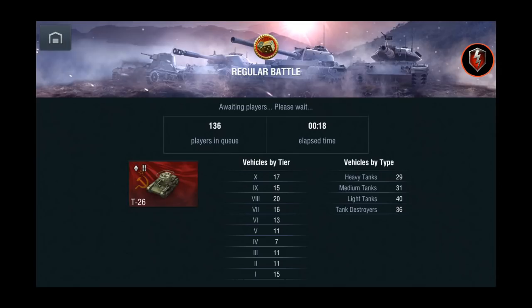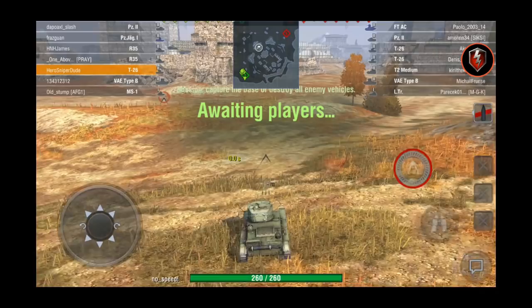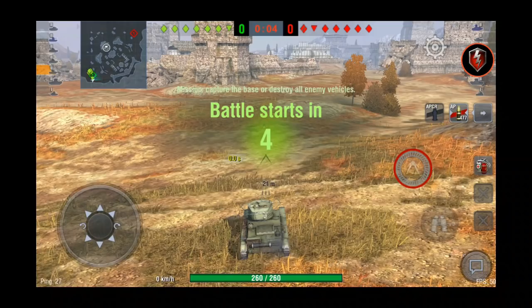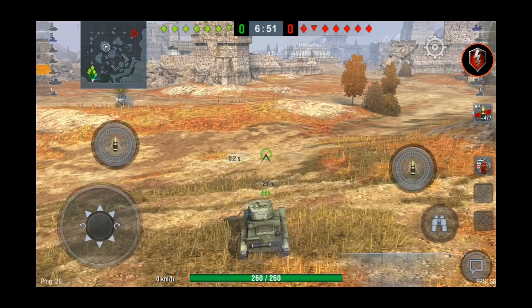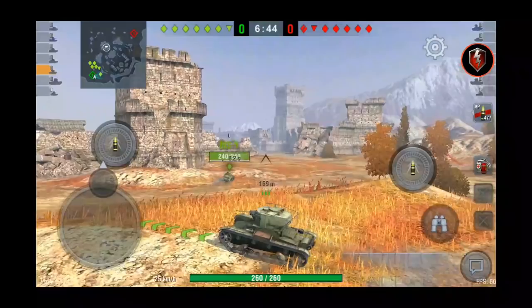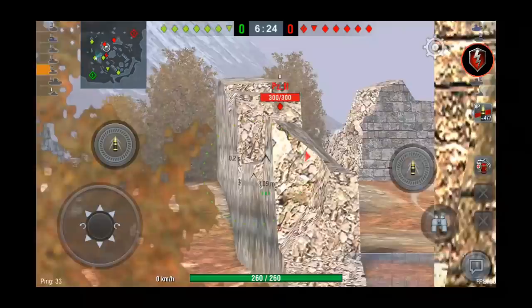This is the first battle I'm going into in a real live match. I made sure I had my lookout area, the second fire button, rangefinder, and reload timer all available. It's Forspare map — just look at the size of it. Where do I go? I'll just lemming train and follow my teammates. While we let this battle unfold, let's look at other things that have changed in 5.1.